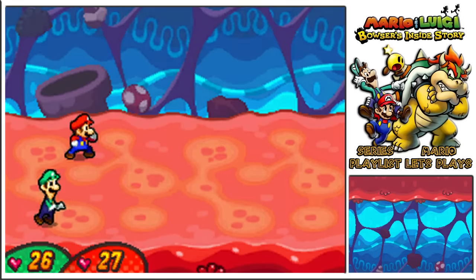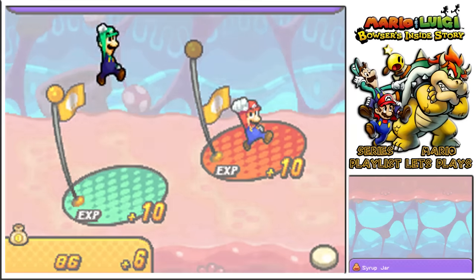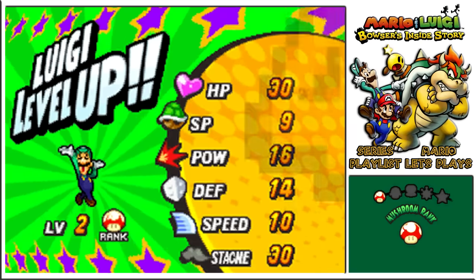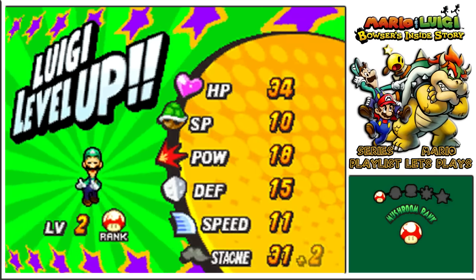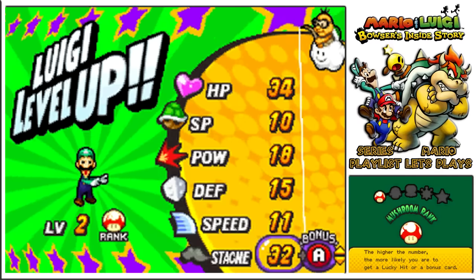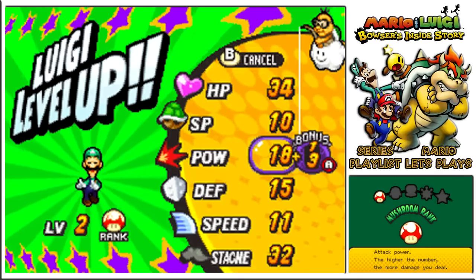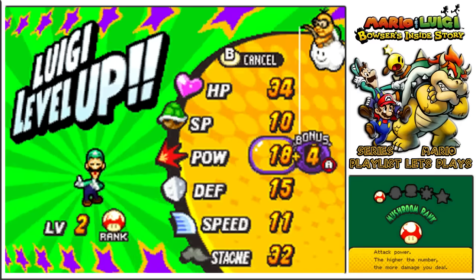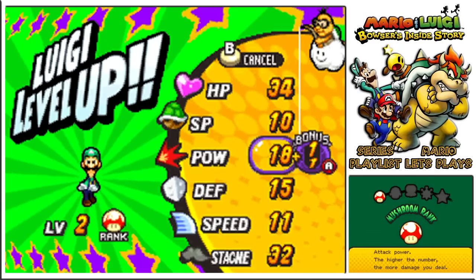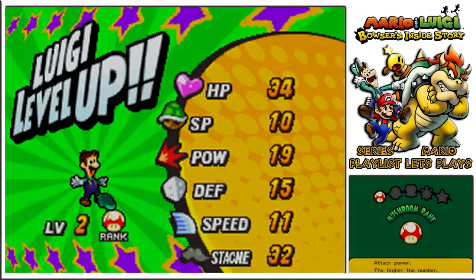And another excellent slash — brilliant. Luigi, time to level up! He gains two extra power, one defense, a little bit of speed, a little bit of stash. Not so bad at all. I've got to wait for quite a few ones to get to those fives and threes. I'd say this one is a little bit harder — there are more numbers in the overall rotation.